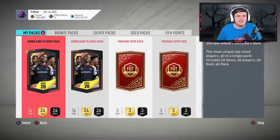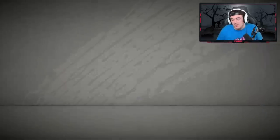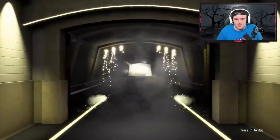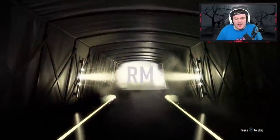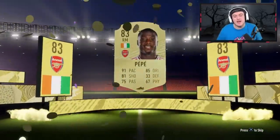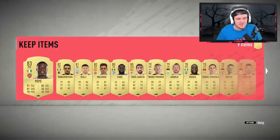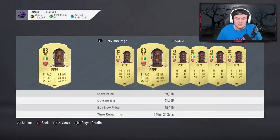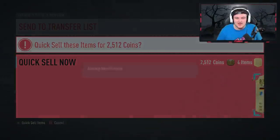Up to the 200k packs now — these are both tradeable. To get coins in the club would be amazing for Bash to upgrade his team. First one — no walkout, that's disappointing. Oh, Pepe. 83-rated is the highest rated — not great, but Pepe is a very good card. He sells for like 70,000 coins but an 83 as the highest card in a 100k pack is not amazing.